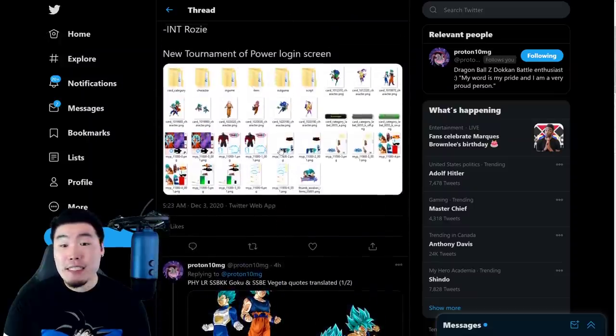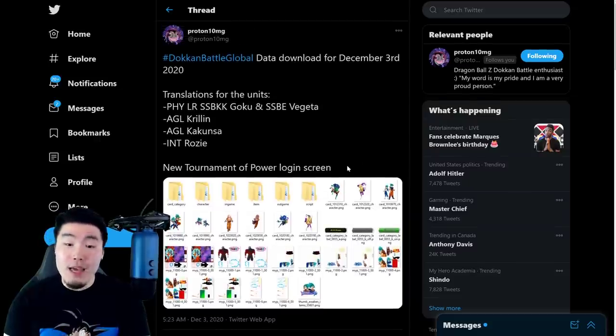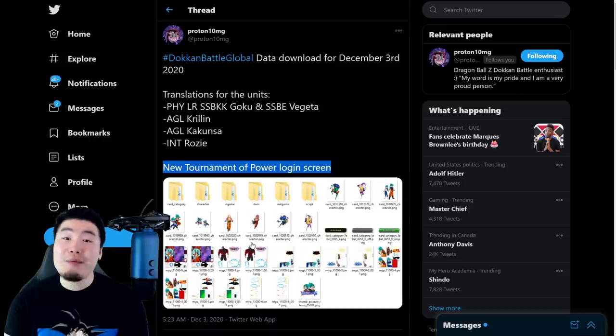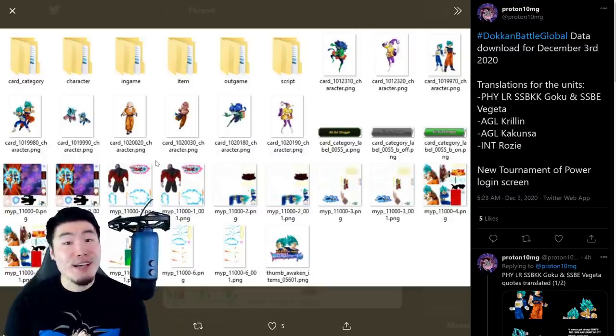And that is everything we got from the static download. Also on top of that, we have a new Tournament of Power login screen — the same one that JP got when the Blue Boys dropped there. These are the assets for that login screen right here. We got the Blue Boys in the front doing their attacks, and then we have Jiren in the background, essentially foreshadowing the fact that LR Jiren is on the way.